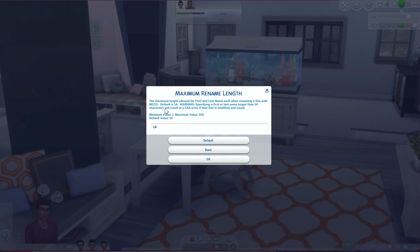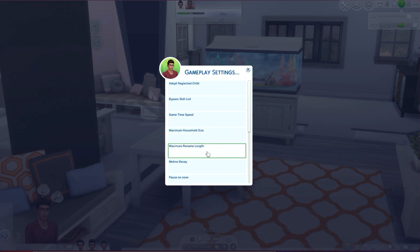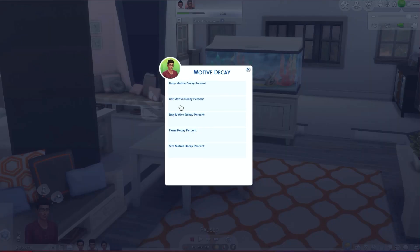Household size maximum, rename length — that's the length allowed for the first and last name when renaming a sim in MCCC. The default is 14. If you want to give your sim a really long name, the maximum value is 255.